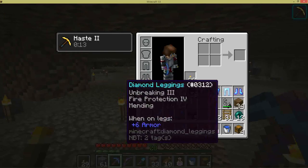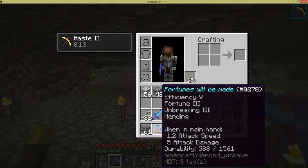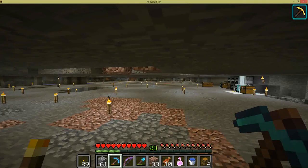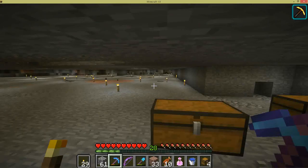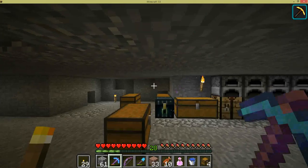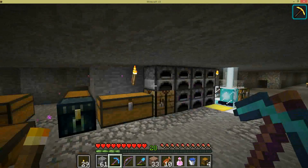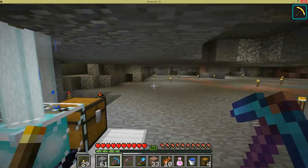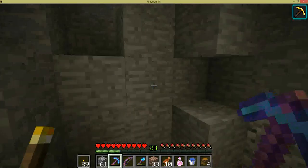Let's take a look at this coal layer here. With the armor on, it's at 550. Mine one or two here - yeah, it went down, it didn't go up. And then if we take the armor off - 549 - mine two of them - and it went up.